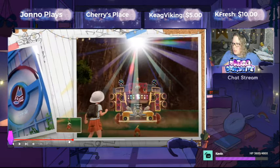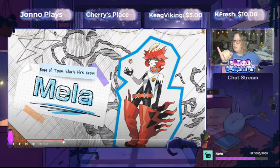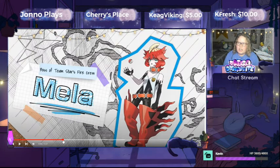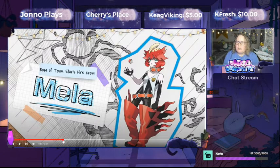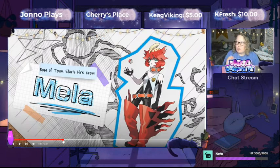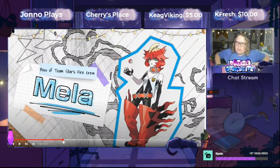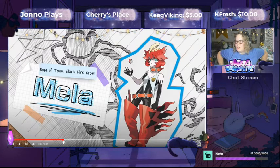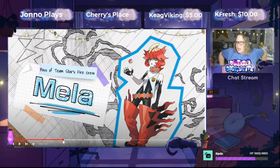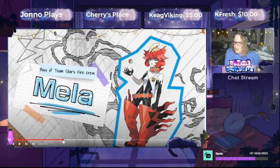Mela is the boss of Team Star's fire crew. I'm kind of curious — is it just going to be the fire crew in one game and some other typing in the other game? Or are we going to have maybe one or two typings in each game, where they have their mini crews? It's got me curious because of the way they have her listed as the fire crew. I'm curious to find out more about Team Star as we get closer to November.